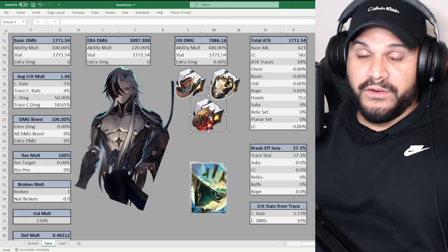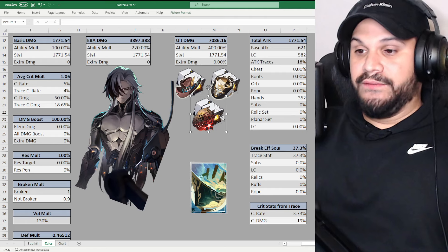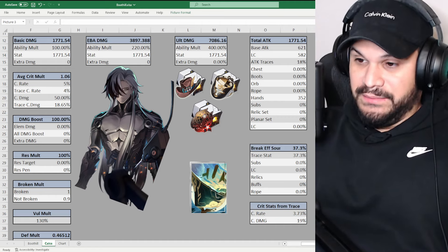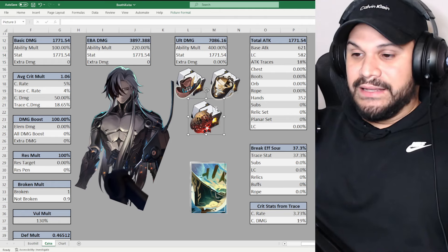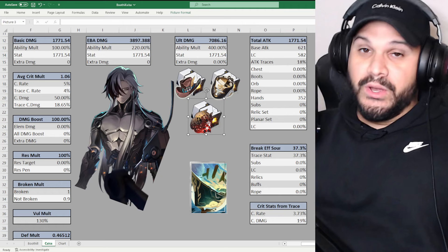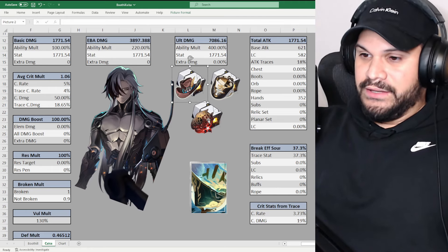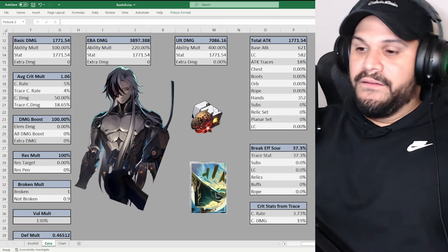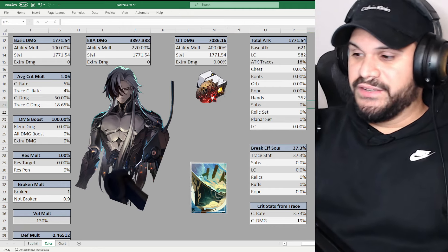The last set is the Pioneer set, because Boothill has two debuffs: the Standoff counts as a debuff giving 30% vulnerability to Boothill's attacks, and the physical weakness implantation also counts as a debuff. The Pioneer two-piece gives 12% damage bonus — already better than the others — and the four-piece gives 4% crit rate and up to 24% crit damage. If used to full potential, that's 32% crit value just from this set, which is probably going to end up being the best option for a crit build.